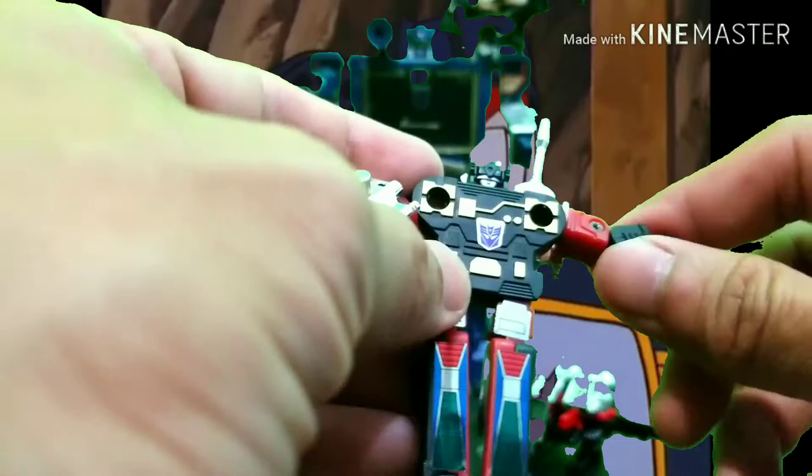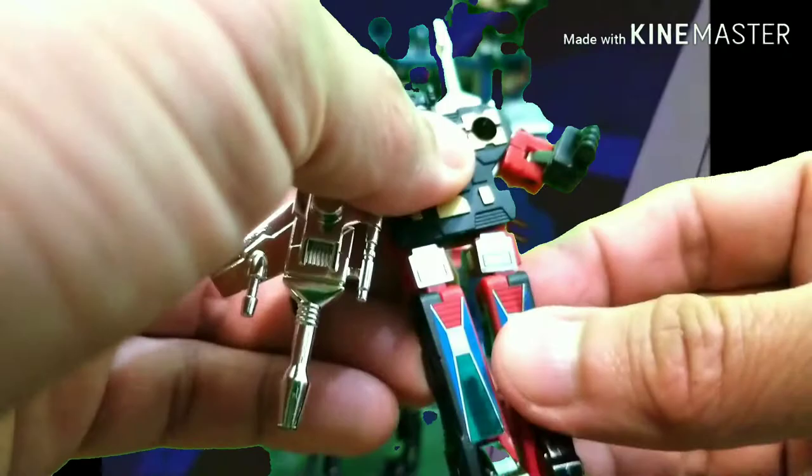Rumble and Frenzy only have limited articulation — the arms can twist 360 degrees, they've got elbow joints, the feet can bend, and the knees can bend due to the transformation. However, there's no feet or ankle articulation, and the thighs can't move forward — they can only move to the side. So pretty limited.